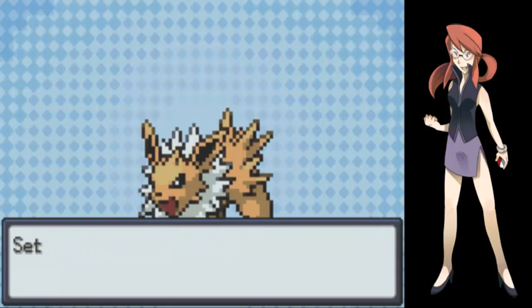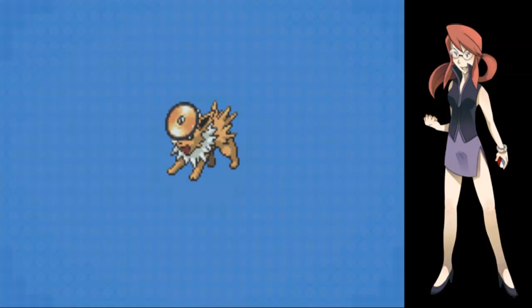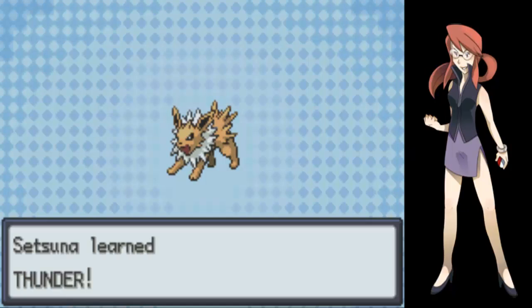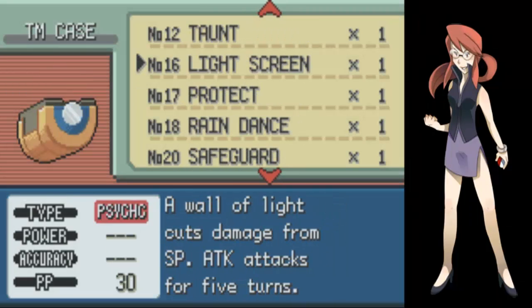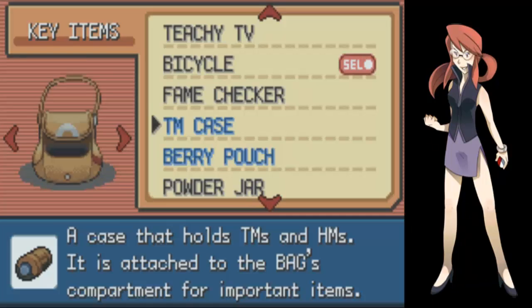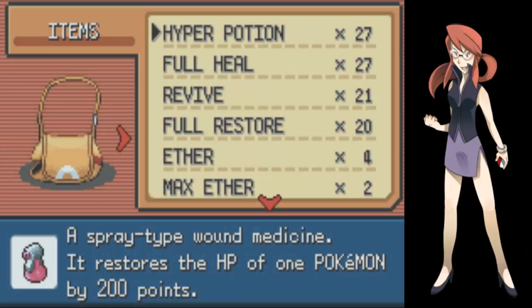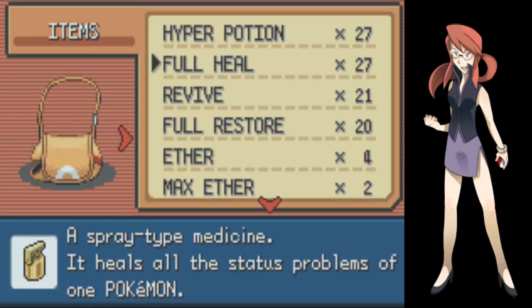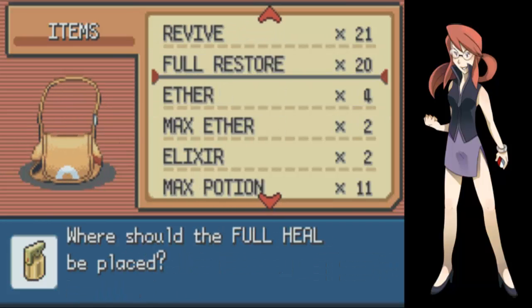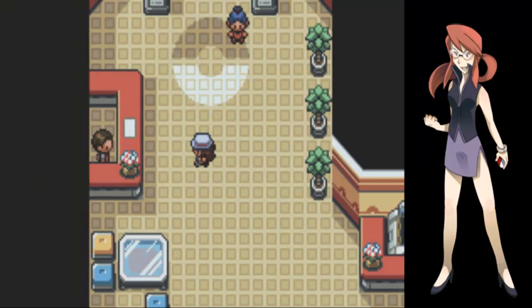And this episode, I'm taking on Lorelei. I sold a bunch of items. Here's the total: 27 high potions, 27 full heals. I'm gonna sell seven of these horns, let's just sell seven of these.